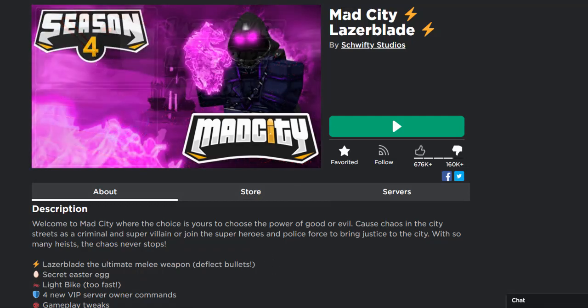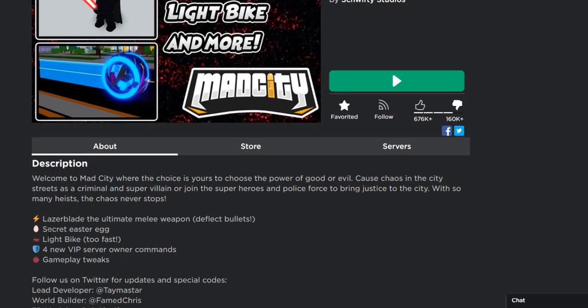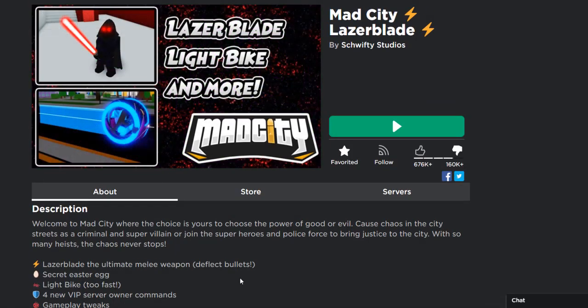Yo guys, welcome back to another video. Mad City just released the Laser Blade update, which is basically the Star Wars lightsaber, and there's also a light bike with a new secret easter egg, four new VF easter egg commands. This is a really big and cool update, so let's jump right in.